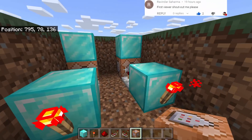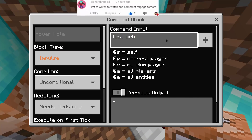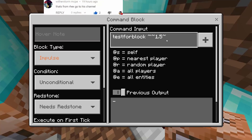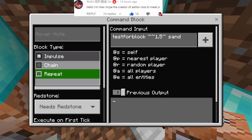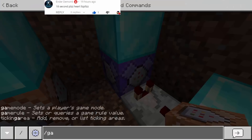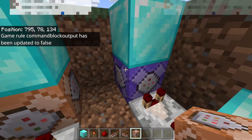Let's go to the command block and type 'testforblock' - make sure the spelling is correct. Use these coordinates with 1.5 at the middle. Block type must be Repeat and Redstone Always Active. Since we're using a repeating command block, type slash gamerule commandBlockOutput and set it to false.